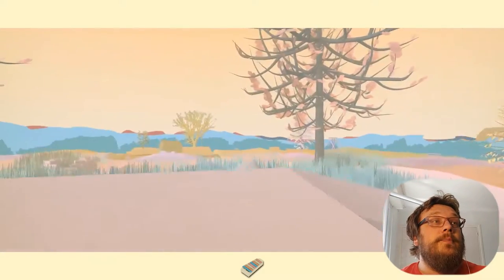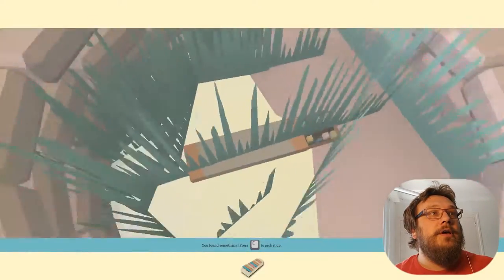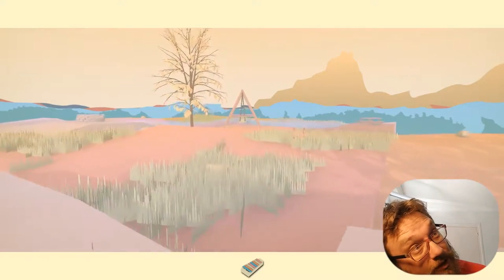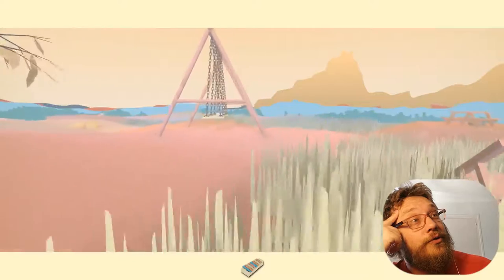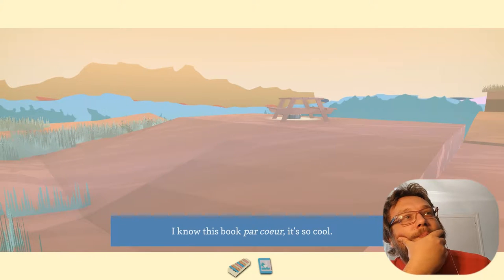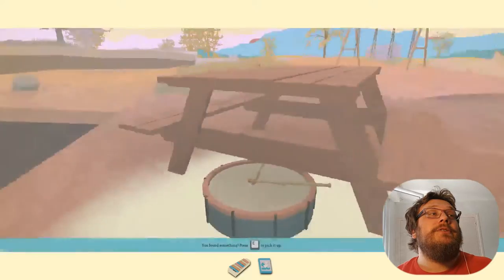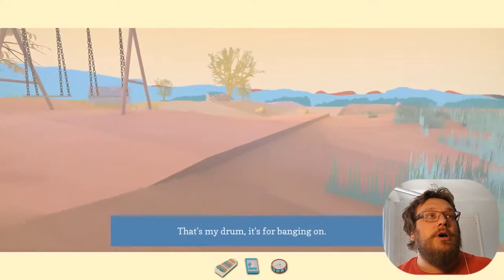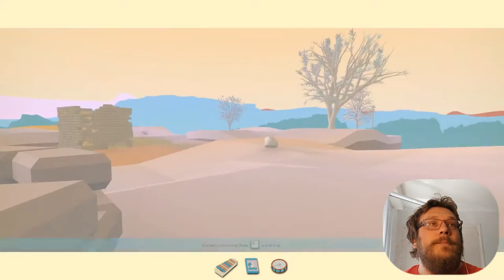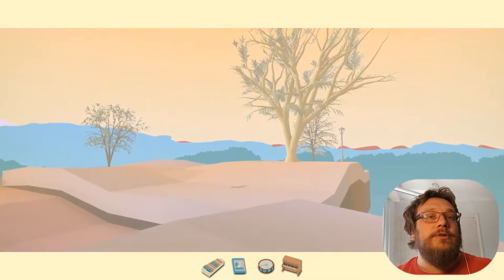You walk around the game looking for things that you've lost, and when you've found the pastels the game is over. One of the biggest problems I think with the game is that there's no kind of intelligence or thought that's gone into placing these objects around the world. You can just immediately find the pastels because they're right next to where you start, or equally you can spend a lot of time looking for them and it's very easy to miss a location.